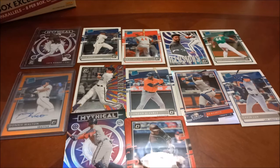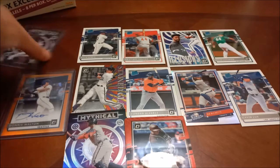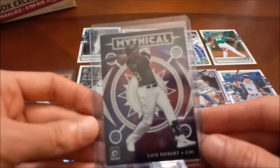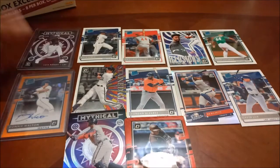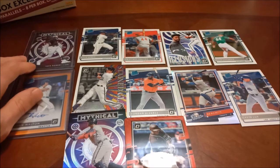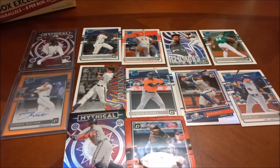The Stained Glass Yelich I think is really cool, Bo Bichette the rookie prism, and then also this Lewis Robert Mythical — which I don't know, that might be my favorite card out of the whole box honestly. I am all in on the Lewis Robert train. We also pulled his rookie out of our 2020 Topps Series 2 opening, so go back and check that out. Let me know what you thought of this box in the comments — if you think it was as good as I did, or if you disagree, that's fine too.